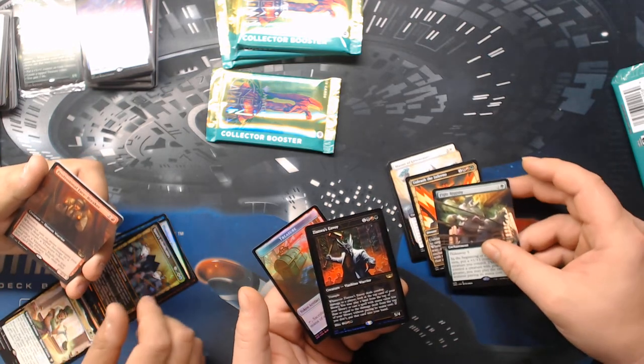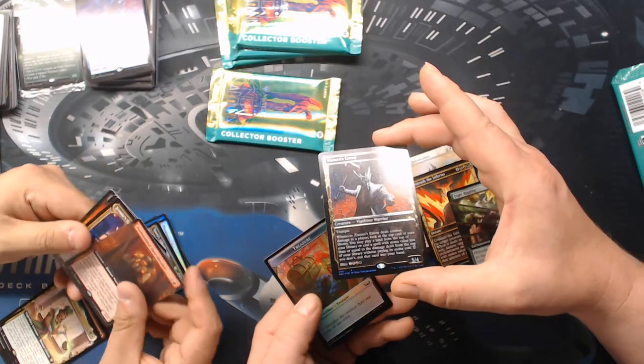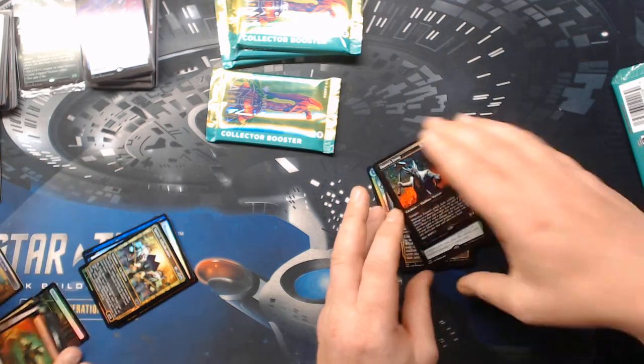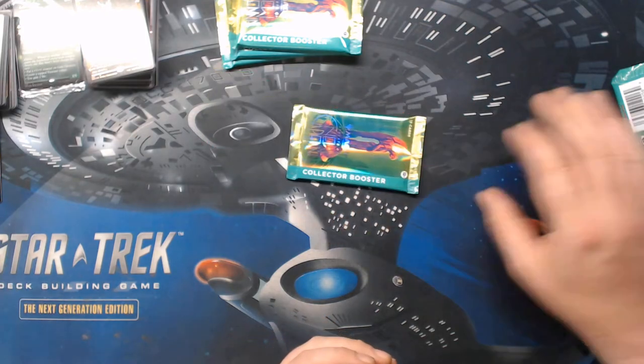Oh god, that's a rare — gilded! Jet Mirror's Garden. Structural Assault. This is a pretty good box with the Zander, yeah.